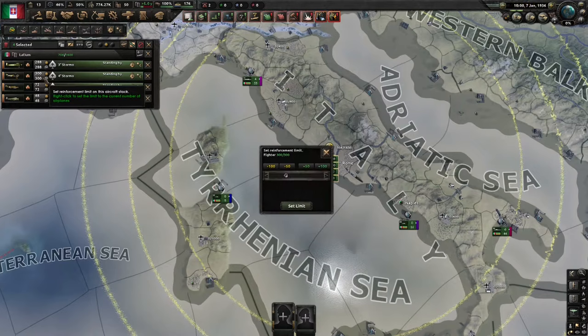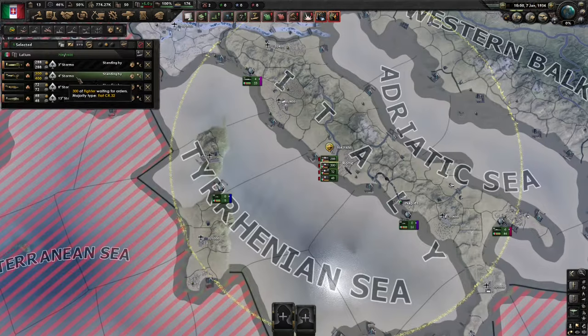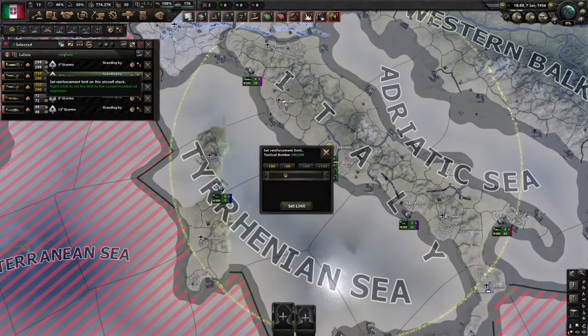If we click on our fighters, this will open up the reinforcement limit, so we can actually increase the capacity of this air wing. If we bump this up to 400 and then select that individual air wing by clicking on its line, and then select the split button, now you've got two air wings of 200 capacity. Just go through and do that for all of your air wings.